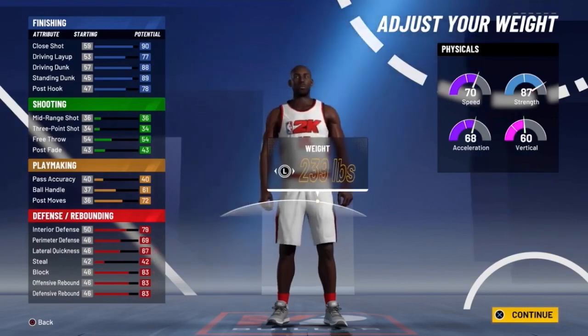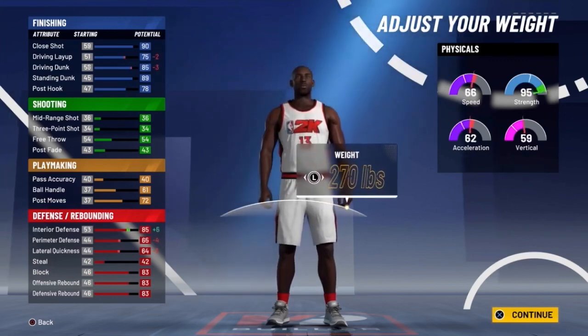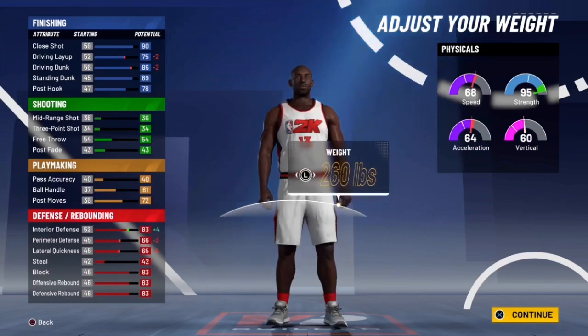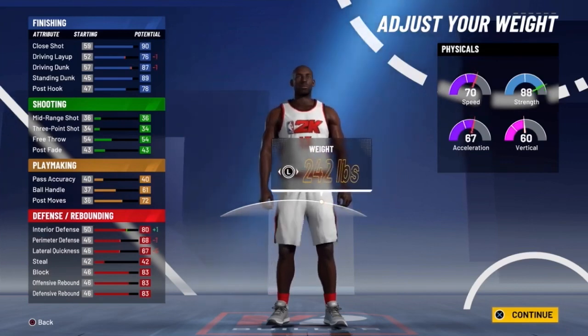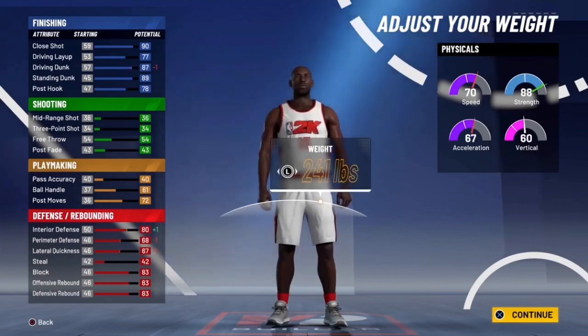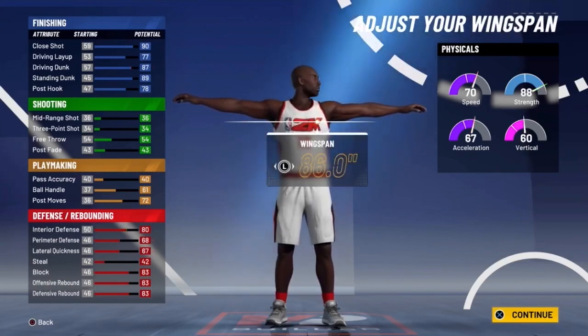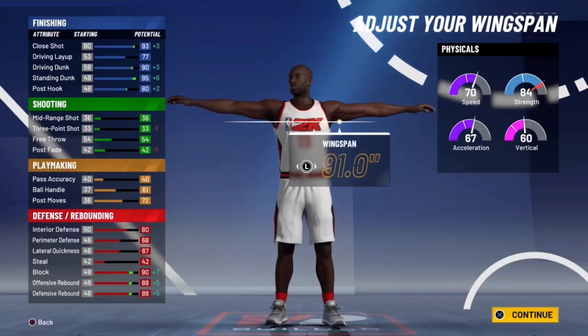For weight, I went with 255 to have a happy medium. The more weight you go, the bigger the strength — but the lower the speed, since this year speed is affected by weight, not just acceleration like last year. I want that 80 overall interior defense, so I moved my weight to 241. When the full game comes out, I might make my guy a little lighter.